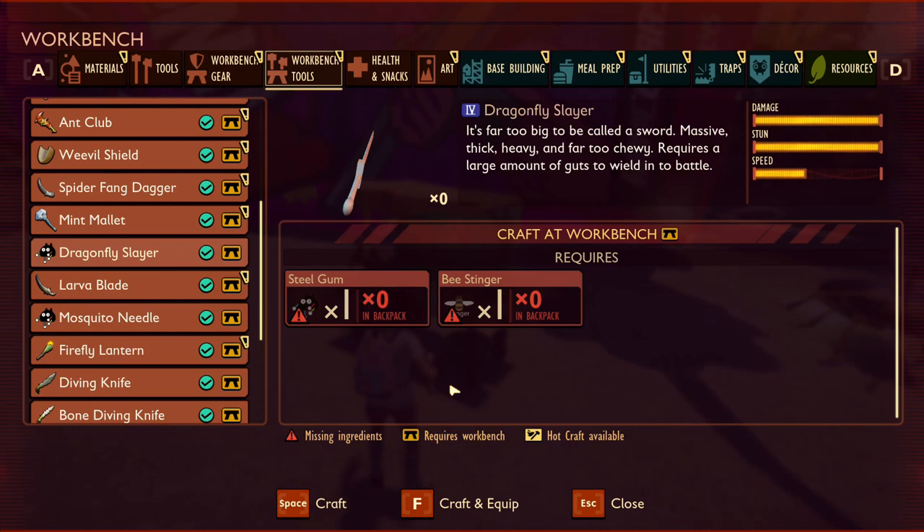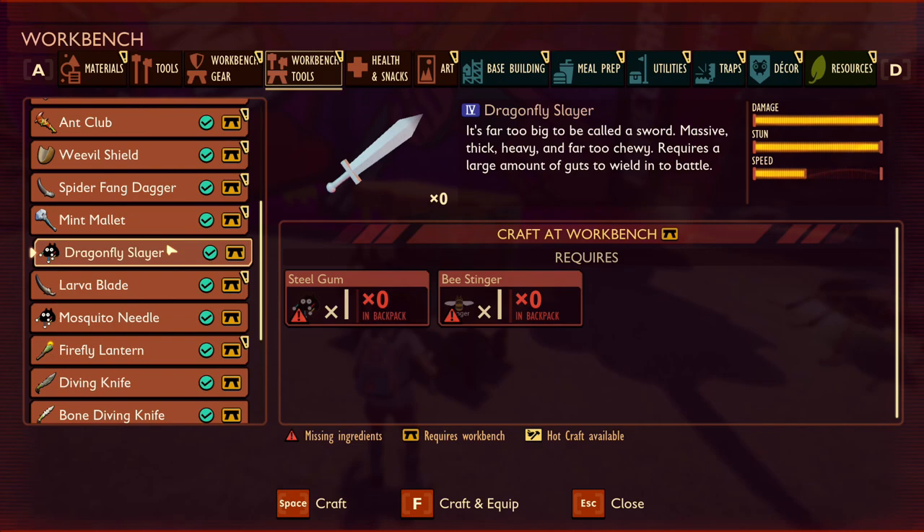The mosquito needle is made with a mosquito beak, mosquito bloodsack, and spider silk. The dragonfly slayer looks to be the first tier 4 weapon added to the game, with maxed out damage, max stun potential, and supposedly medium speed — though it is definitely on the slower end. It is made using a bee stinger and steel gum. Steel gum is something we haven't seen yet, but judging by the description it is likely a piece of chewing gum added to the map that you can harvest to craft this absolute beast of a weapon.